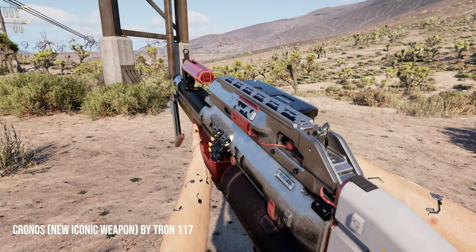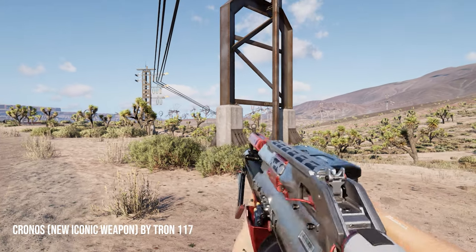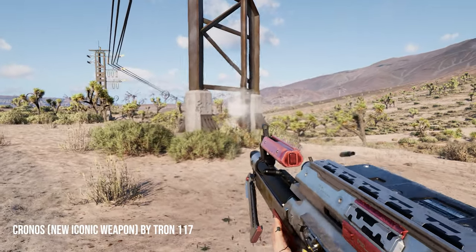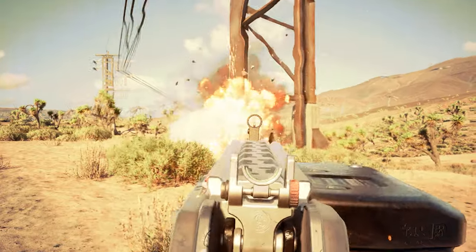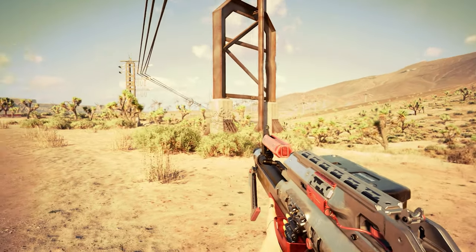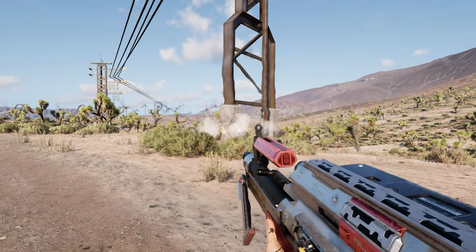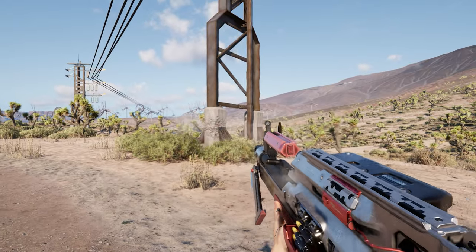Next up is a new weapon mod called Kronos. This is a light machine gun that, if you charge it by aiming down the sights, can fire incendiary rounds — but at the cost of you taking damage as well, because it sets you on fire. It's a really nice weapon if you want a character that has this penalty but deals insane damage at the same time. Overall, I recommend downloading this one.